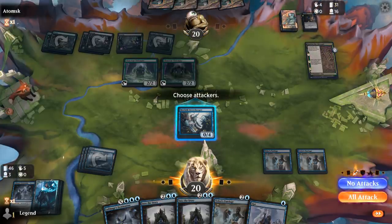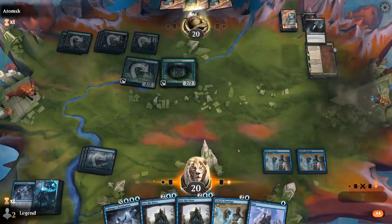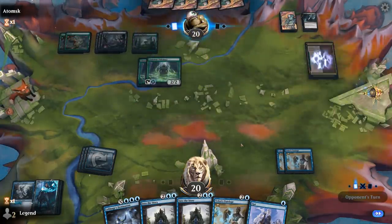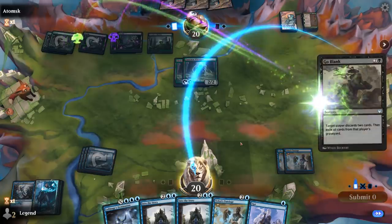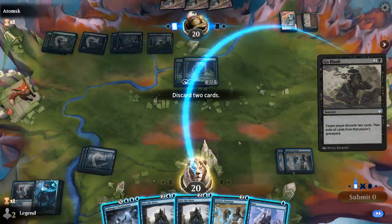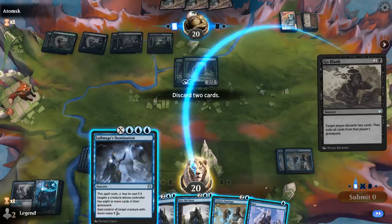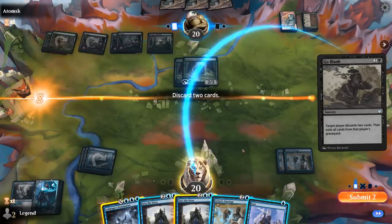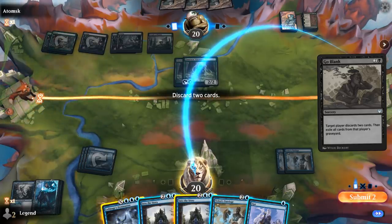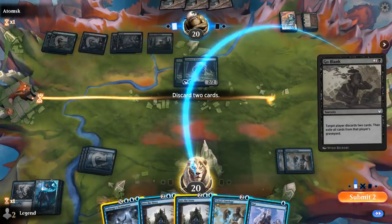I'll discard one Domination — keep the cheaper Opts, which also combine well with Tutelage. Opponent is about halfway through their deck. Eliminates a Secret Keeper. Hopefully we dodge something big and scary like an Ugin. Go-Blank makes me discard two. At this point I might not need Domination anymore. Probably discard one Into the Story — keep Tutelage and Opts. That way if we don't draw land I can still go Tutelage, and a single Into the Story with triple Tutelage is probably good enough.